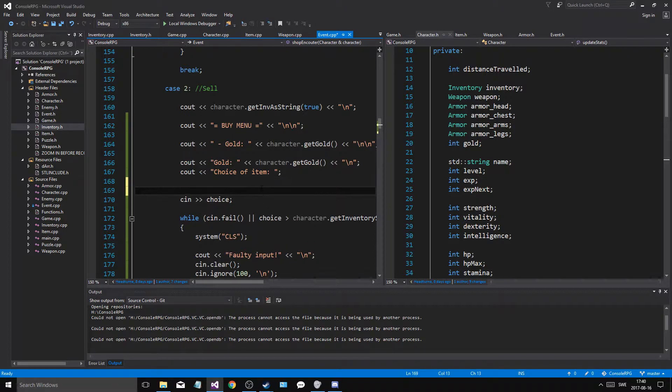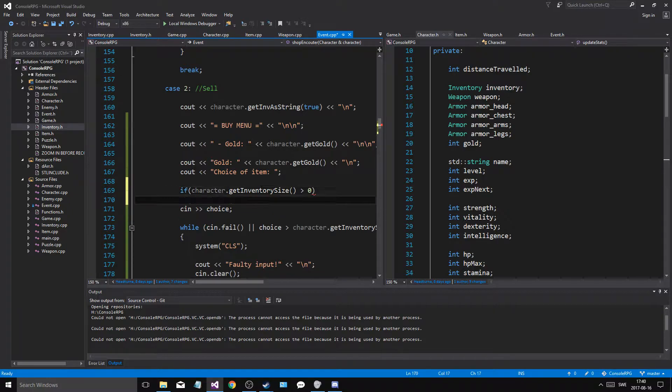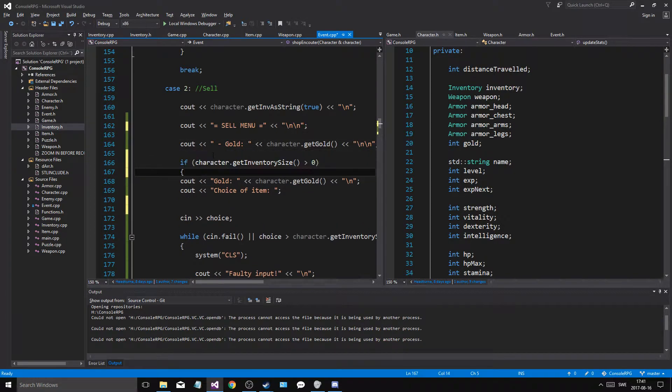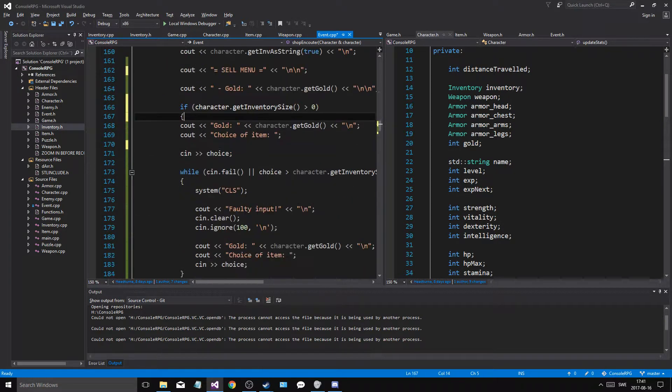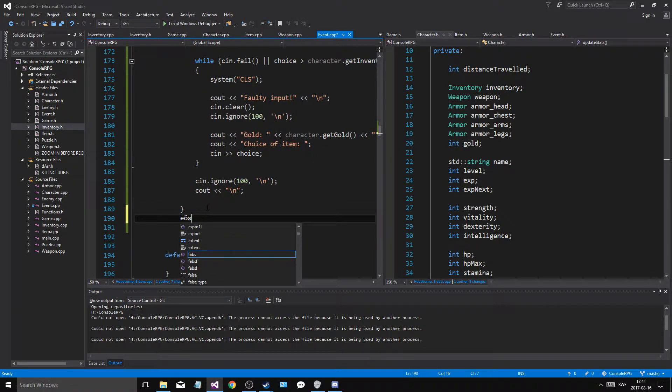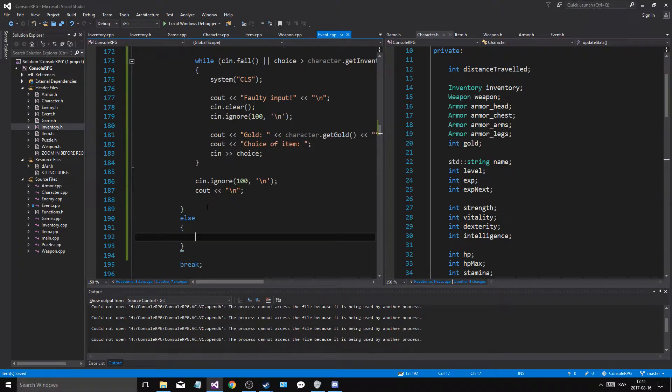So let's do an if statement. If character get inventory size is less than or equal to zero, or is greater than zero, then we can do all this stuff. Sell menu — I'm just going to do this. And if it is... else, then we'll tell the user that the...